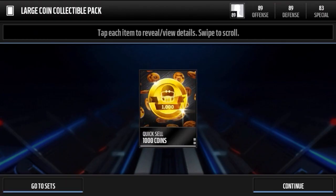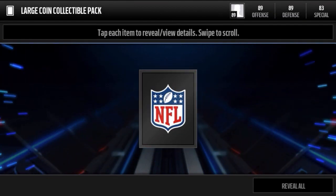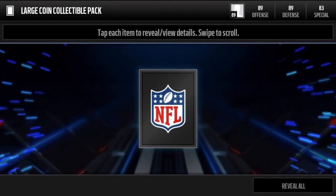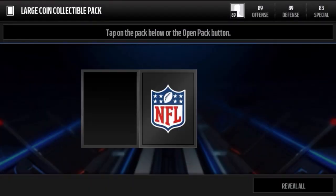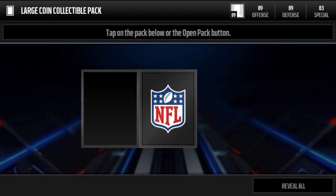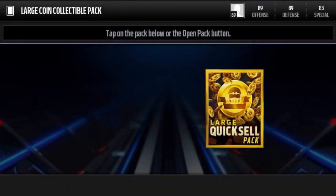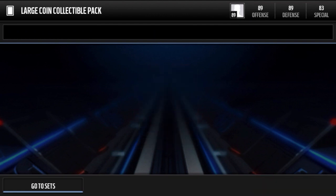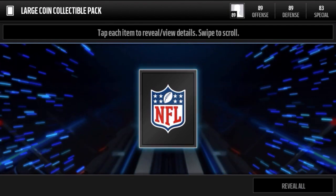5k. Moving on, we get a 1000 coin quick sell. These large Quick Sell packs were quite easy to complete because I just ripped a bunch of pro packs during the Market House glitch, had a bunch of trophies on my bench, and just used them up for the large Quick Sells. If that ever happens again, I do recommend taking advantage of the auction house being messed up — opening pro packs, keeping all the elites, leaving the elites on the bench, and then selling them after everything gets reset.